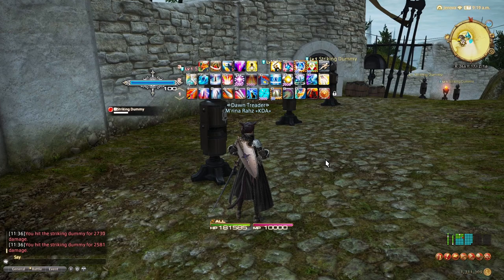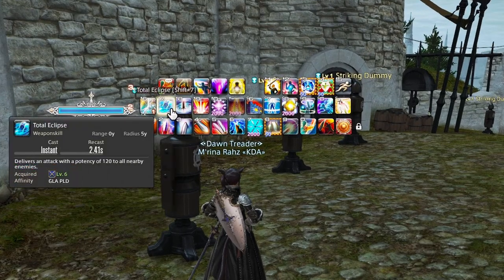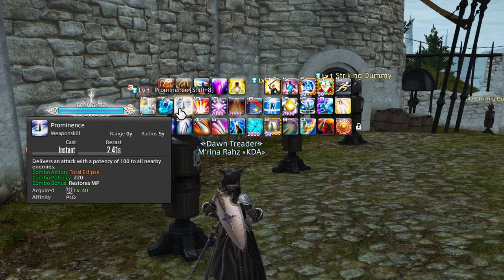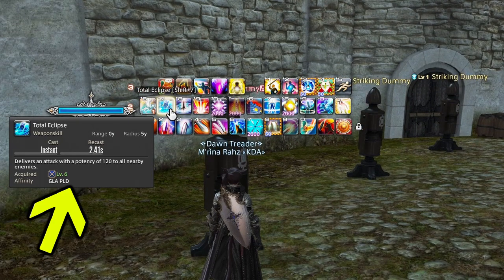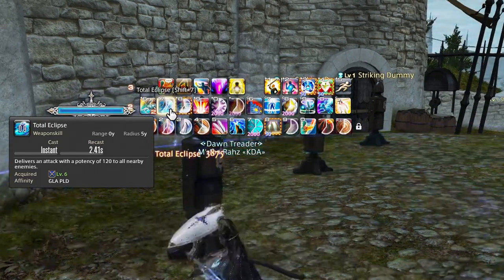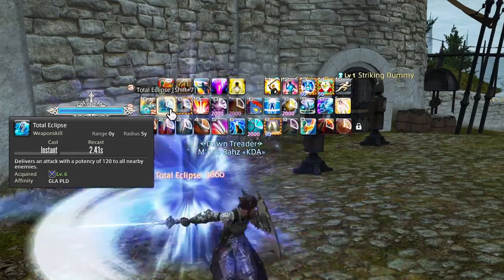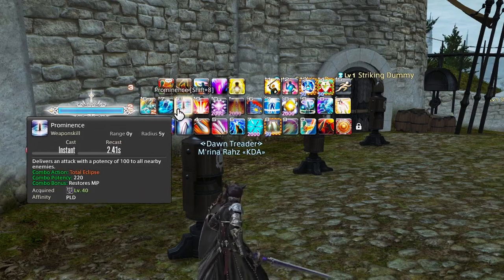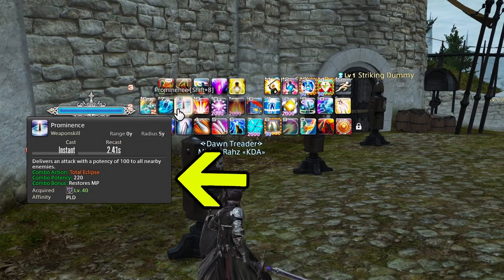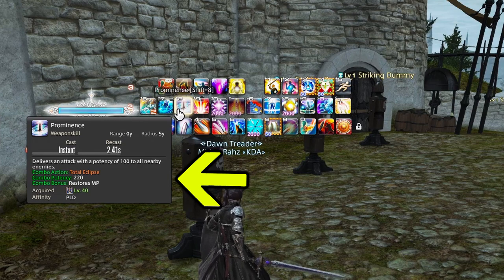With the single target part of our rotation covered, we're going to take a look at our AoE. As a Paladin, your base AoE is going to be Total Eclipse, which you get at level 6, and Prominence, which comes around at level 40. At first, you will just have Total Eclipse — 120 potency to all enemies around you in a 360-degree circle to help you gather enemies. When you do get that combo, it turns into Prominence, which combos into 220 potency with an MP restore.